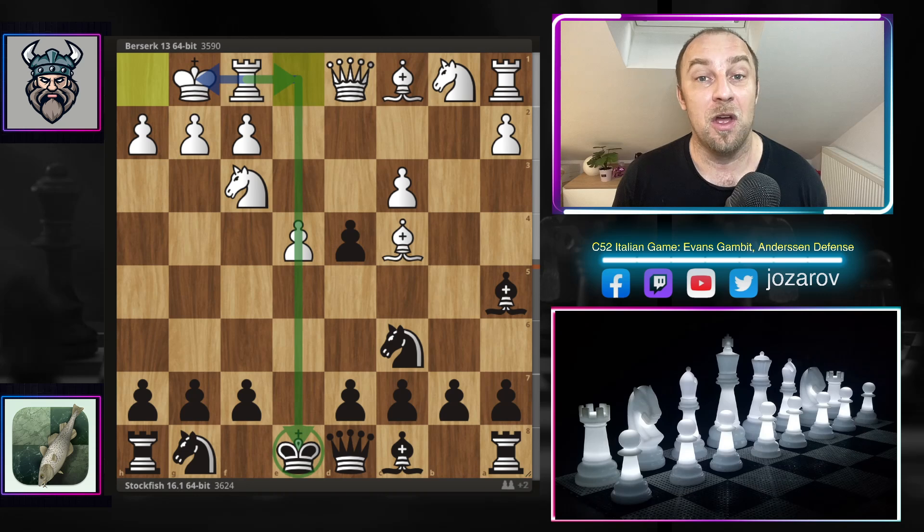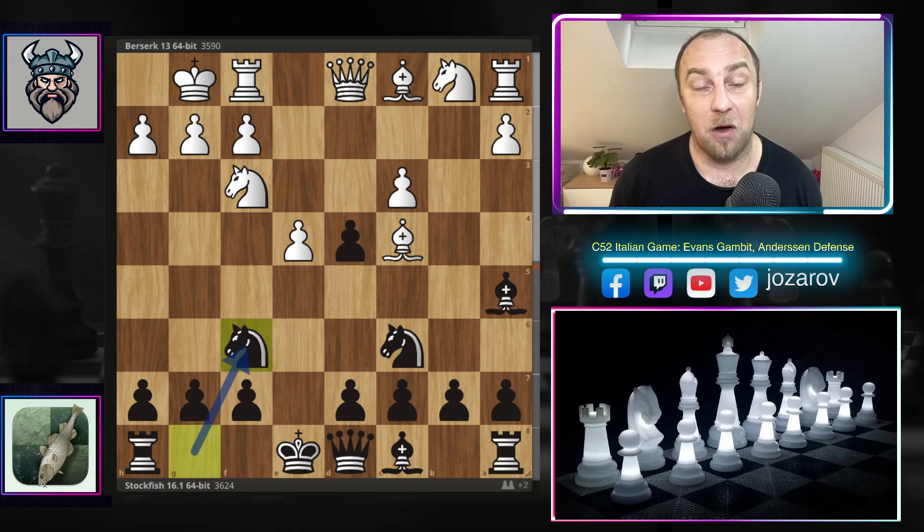Berserk tries to get the rook on the e-file, because we have to mention the tactical problems for Black: the black king is simply stuck in the center of the board. That's why Berserk is trying to use the e-file in order to create madness all over the board. After knight to e6 by Stockfish, the game now becomes the so-called Anderssen variation of the Evans Gambit.